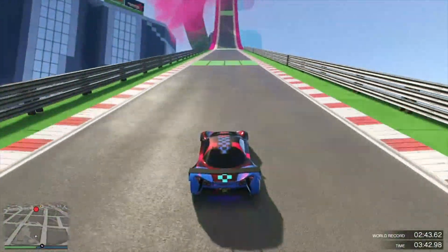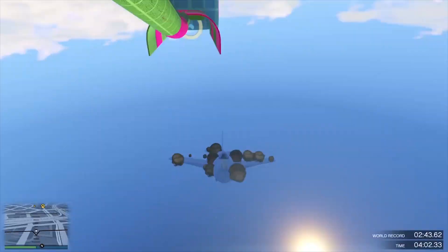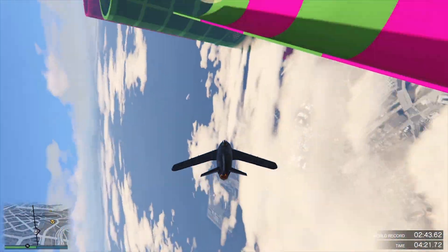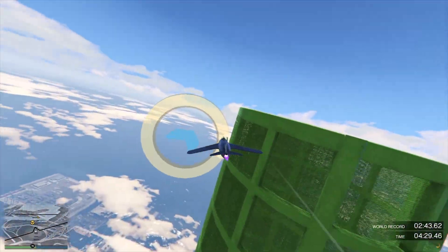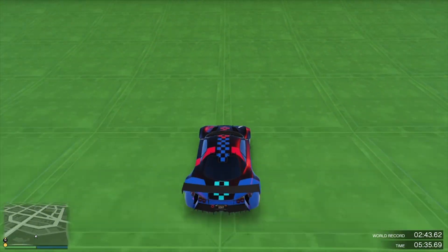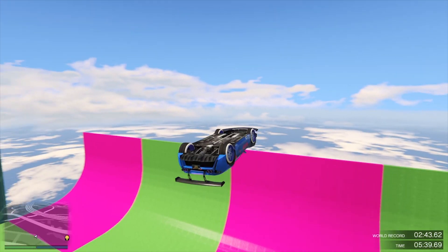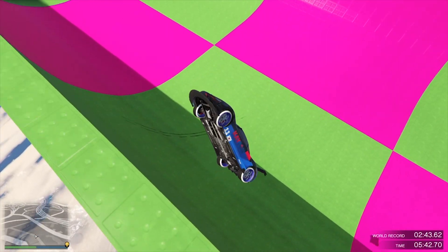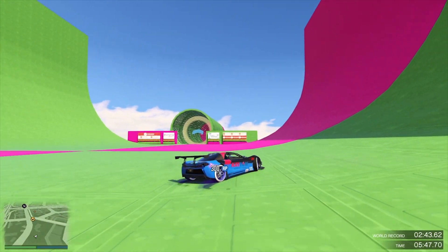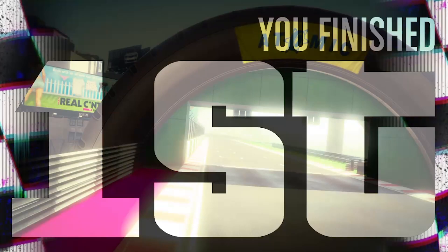Now I'm just going to finish the race real quick. I also want to say there's also a ramp over here and it's pretty funny to do — just push your left joystick up and you will do it. You also saw that I didn't land on four wheels and I still got it.